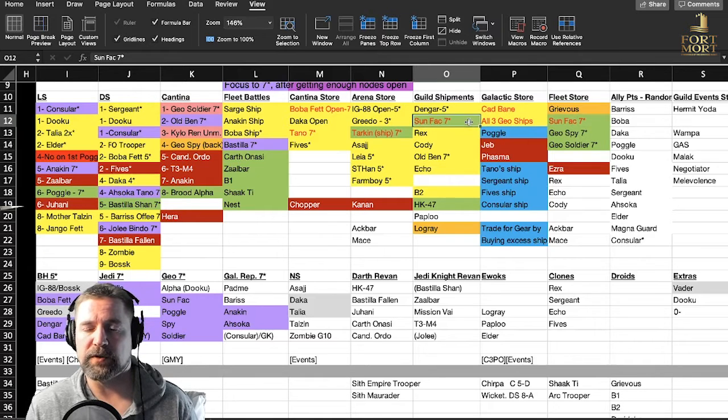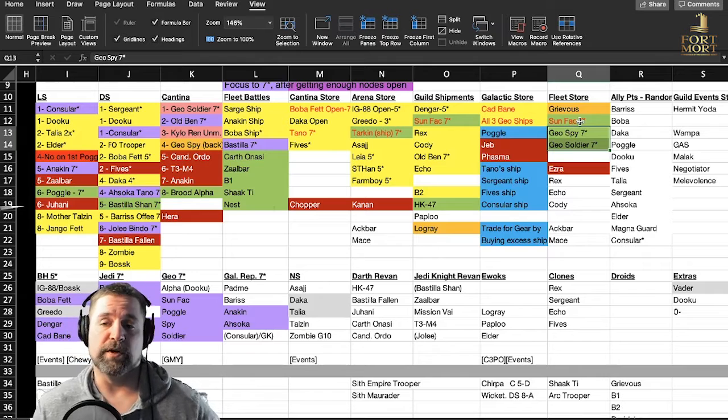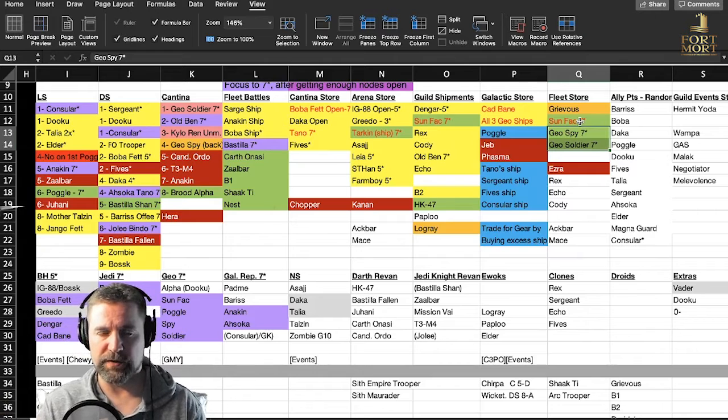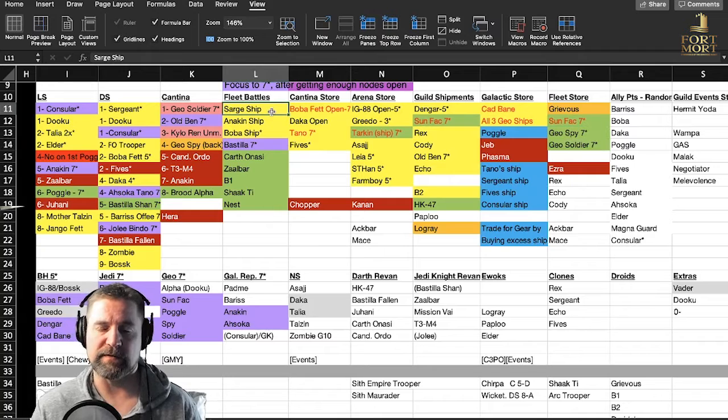Sun Fac is not farmable except in stores, so I will always grab Sun Fac before I grab Spare Parts Soldier out of that store. They are there for you, and of course you want to focus on ships to build up. It's tricky whether you want to grab them or not, but I do want those Geos maxed as soon as possible. More importantly, when I hit level 78 I want to be able to get those Zetas — so my ships have got to be ready.